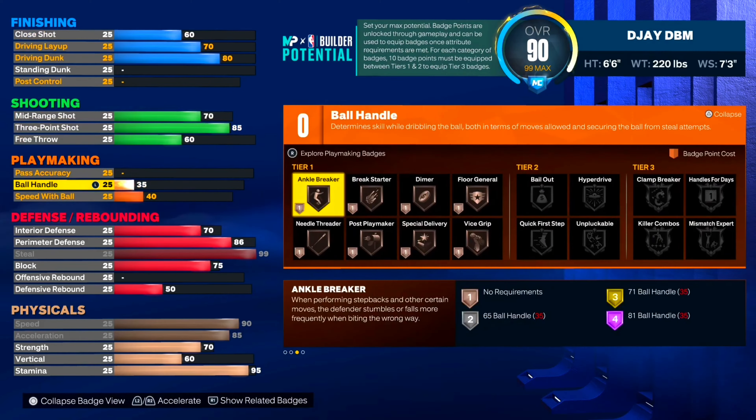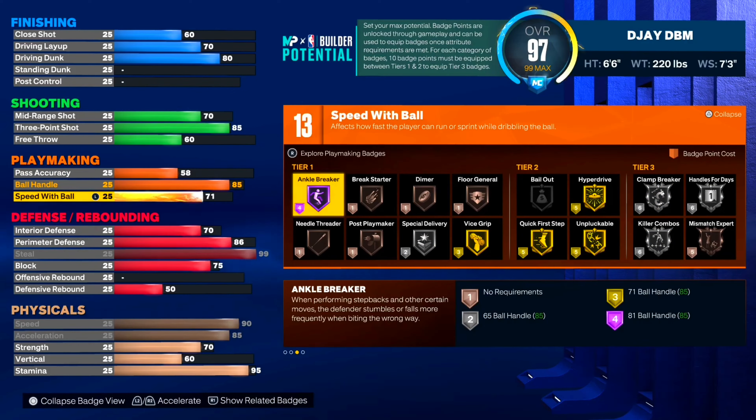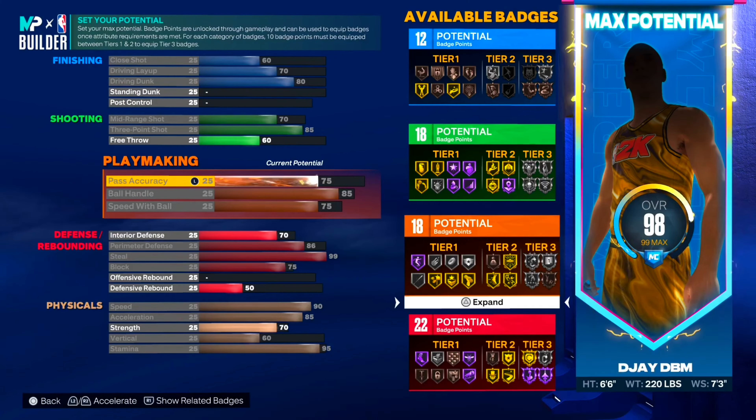Now coming down to playmaking — this is where it gets a little tricky because we're already at 90 overall. Ball handle at 85 to get the necessary dribble moves we need. Speed with ball at 75, which isn't gonna matter much because you have 85 acceleration, so you can still speed boost and get your threes off. Pass accuracy at 75. Now check the badge points: 12, 18, 18, and 22.